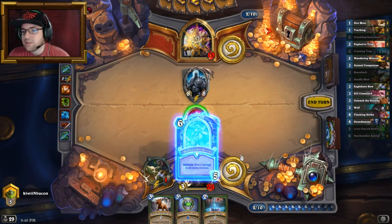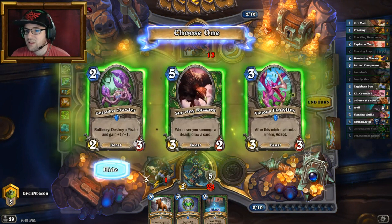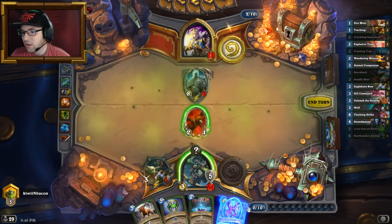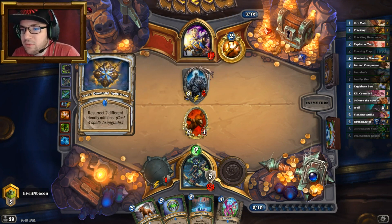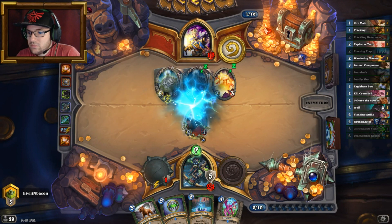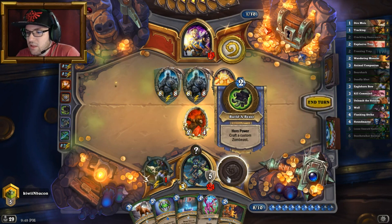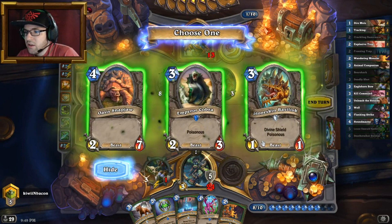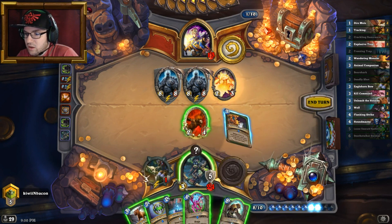I'm just going to Deathstalker Rexxar actually — since he's playing Priest, it doesn't seem like I'm going to be able to gain as much value doing this because he's being a little annoying. I'm going to run this Fledgling and this Boar into his face, that's going to be quite helpful. Oh no — double Lich King! I don't think I can actually deal with this. Let me check in my bag of tricks. Okay, Nesting Roc is fine — I can Nesting Roc and Stoneskin Basilisk. Divine Shield, Poisonous.